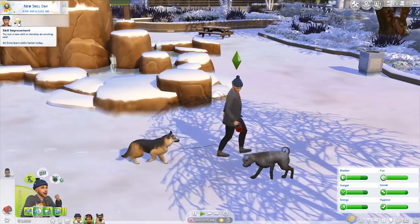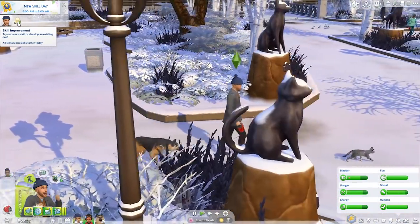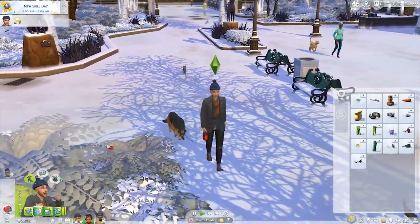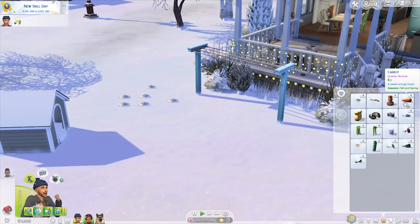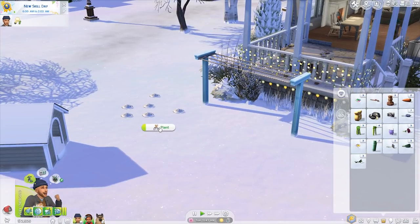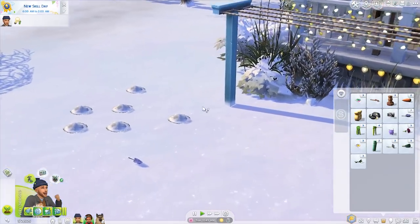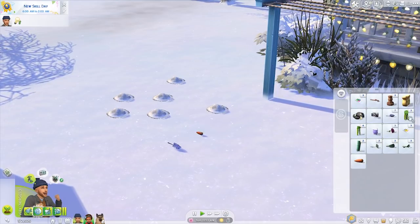There is still snow on the ground unfortunately, but we are fully gonna focus on his skills for today. All we have to do is skill improvement — try out a new skill or develop an existing one, and all sims learn skills faster today. I think I'm gonna have him work on his gardening skill. I'm going to open a spring package too.